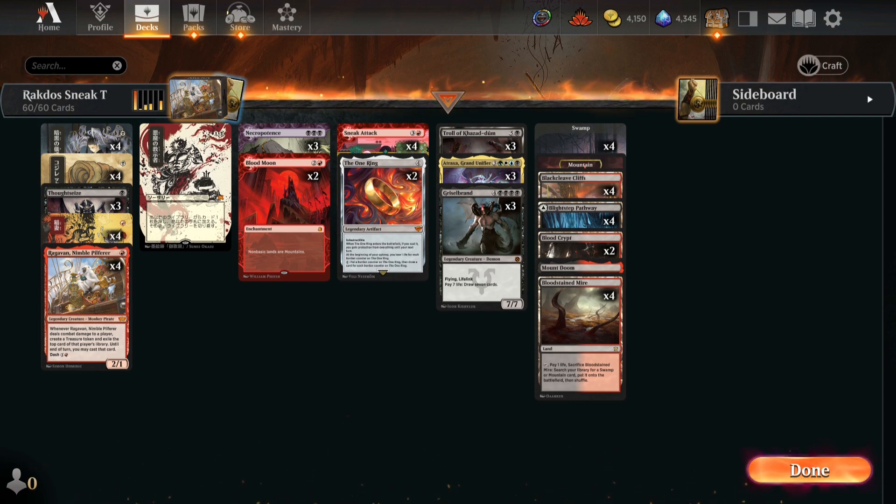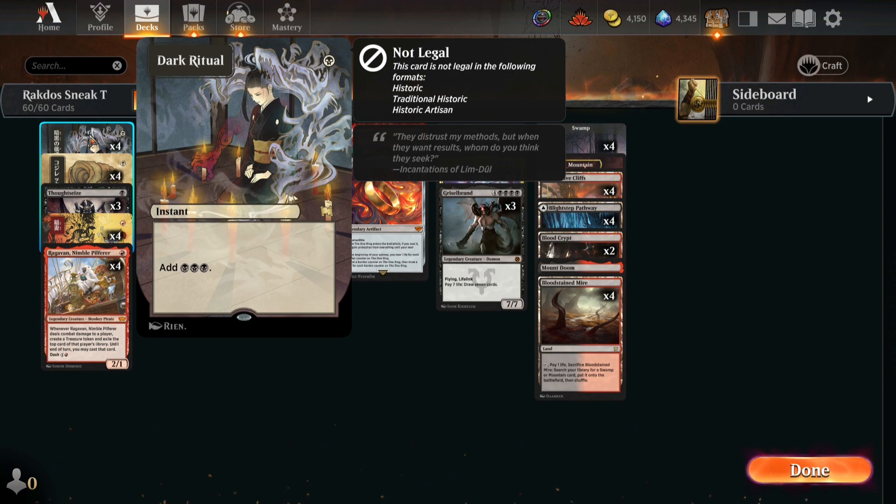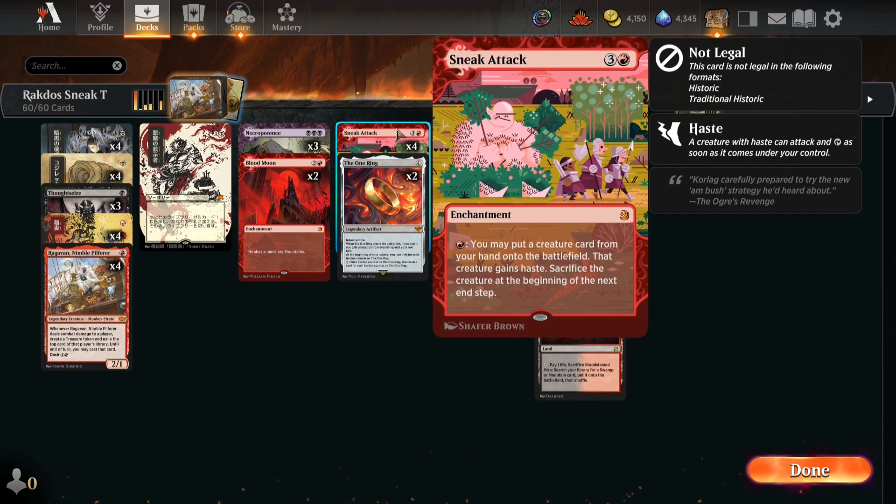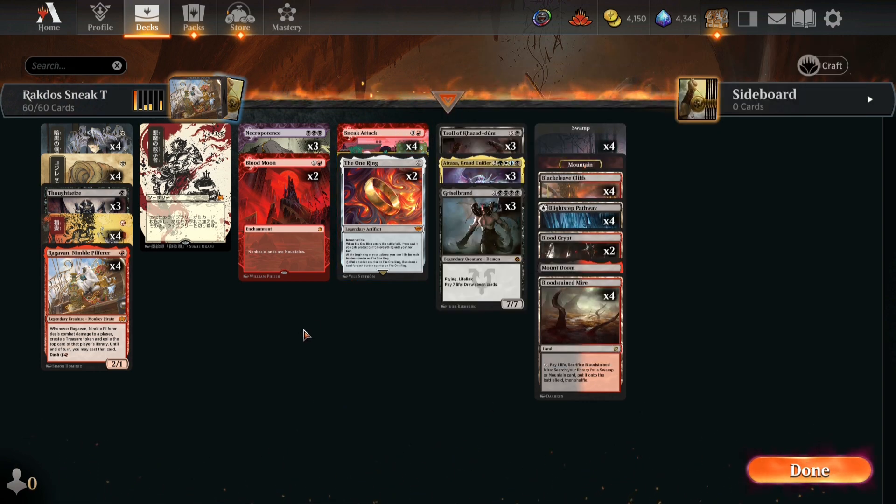Welcome to Rakdos Sneak Attack. This deck is a little funky, but what I want to realize is that one of the most powerful cards right now in Timeless — and I think people aren't thinking about it — is Dark Ritual. Dark Ritual is legal at four mana, which means on turn one you can drop a Necropotence, or on turn two you can drop a Sneak Attack or The One Ring, which are incredibly powerful cards.